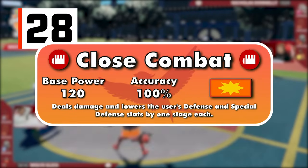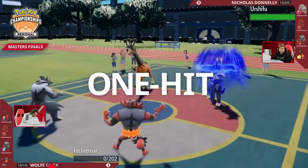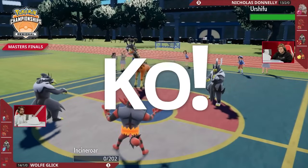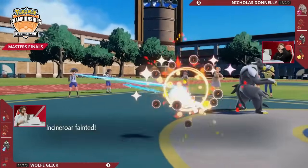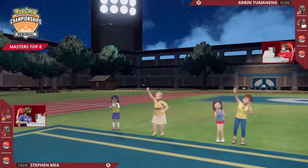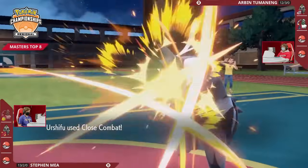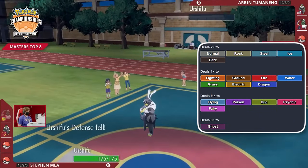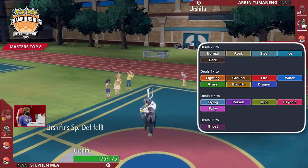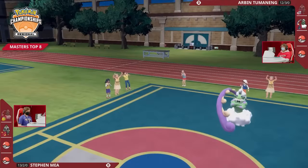Close Combat is a physical Fighting-type 120-100 move. Its drawback is different from previous 120 base power moves — rather than causing recoil damage, it lowers defense and special defense by one stage. So while it's harder to safely stay on the field continuously using this move, you can easily remove these drops by switching out — the drawback isn't permanent. Though Fighting moves are resisted or completely neutered by six different types, they're super effective against five, including the ever so important Steel. Close Combat is probably the best coverage move in the game that more than five Pokemon actually have access to.